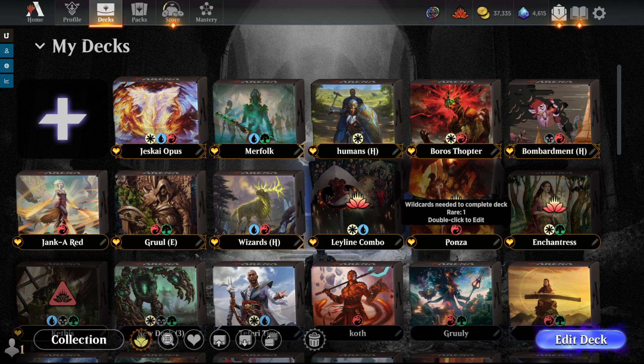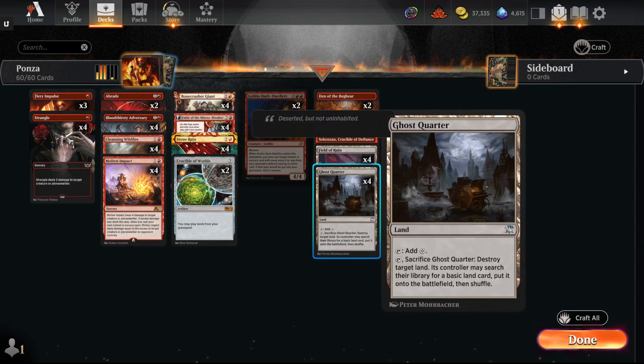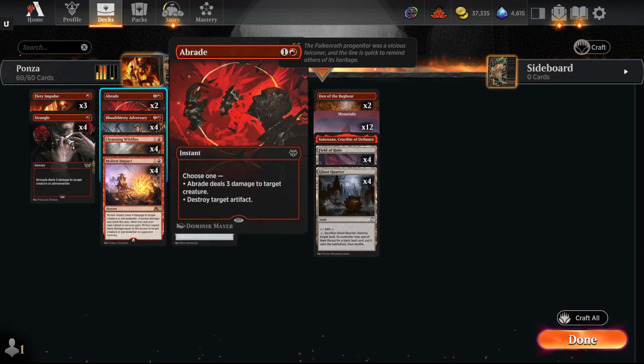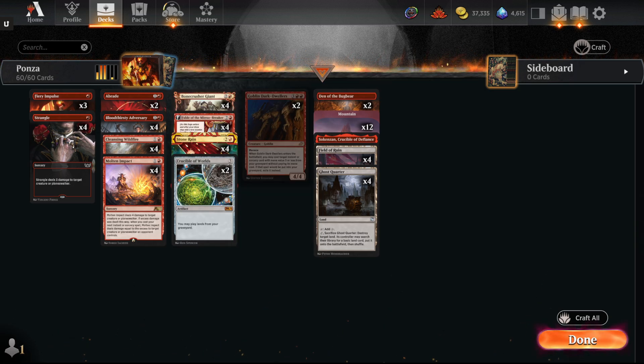Next deck — some of these I just don't have the cards for, so you're seeing them in the deck builder. This one I did not think would do it, but it got six wins and qualified. This is Mono Red Ponza. Ponza is generally land destruction — you have your Stone Rains, Crucible of Worlds, Ghost Quarter, Field of Ruin to take your opponent off all their lands. This deck is preying on the fact that there's a lot of cheap removal for aggressive decks. So if you're playing against Wizards, you have Fiery Impulse, Strangle, Abrade, Molten Impact to hit all their creatures. Bloodthirsty can flash it back along with Stone Rain. Goblin Dark-Dwellers can also flash back your Stone Rains or removal. Fable and Bonecrusher Giant mixed in, Cleansing Wildfire — in this deck it's just blowing up your opponent's lands. Eight pieces of land destruction, just looking to take out all their lands and win with incidental creatures.